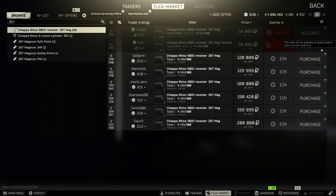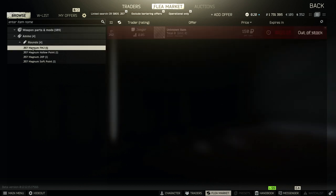Now let's talk about the 0.357 Mag version of the gun. You can only purchase the gun from Skier level 3 or Jaeger level 2. If you haven't unlocked those traders yet, you can buy them from other players in the flea market.